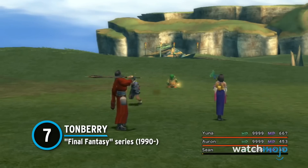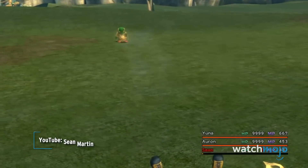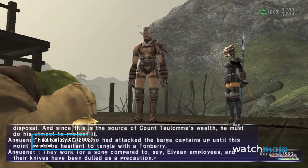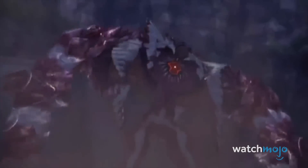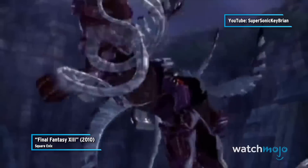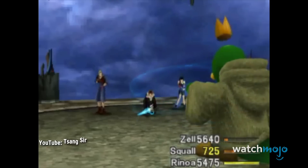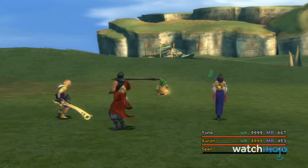Number 7: Tonberry from the Final Fantasy Series. There are countless enemies in the Final Fantasy series which prove tough competition, such as Yunalesca from Final Fantasy X. However, we ultimately went with the terror called Tonberry instead. A recurring enemy in the series, these enemies vary in size and will slowly creep through the darkness with their trusty lanterns in tow. Don't jump to conclusions based on Tonberry's innocent-looking appearance — their knife attack can spell out instant death, and furthermore, they have a counter-attack which damages the player based on how many enemies they have defeated.